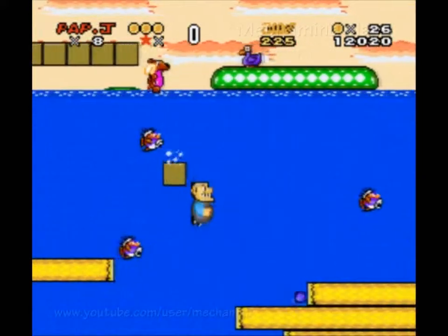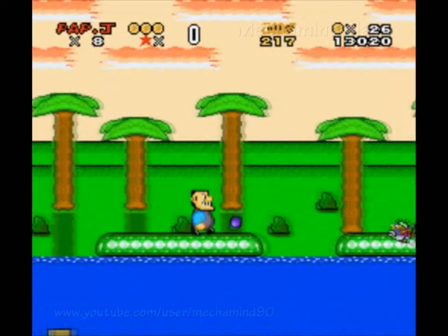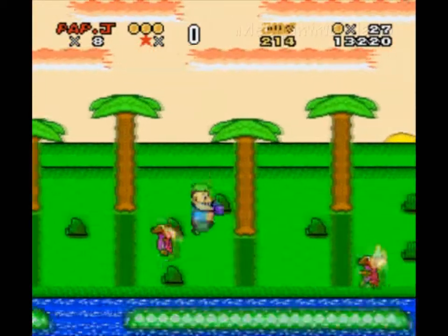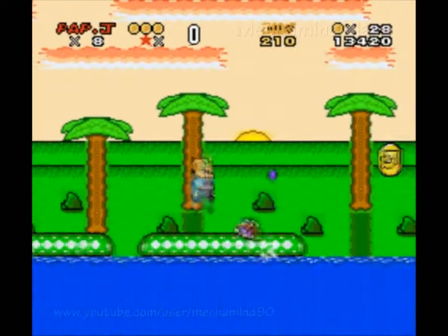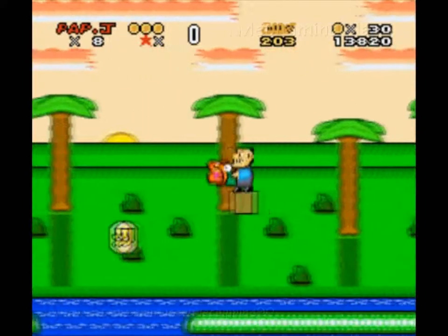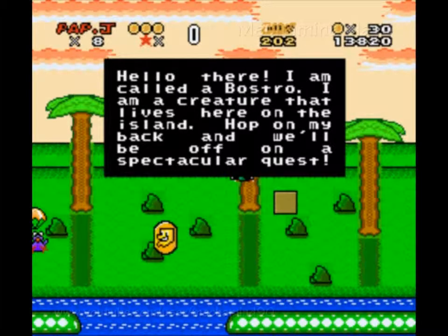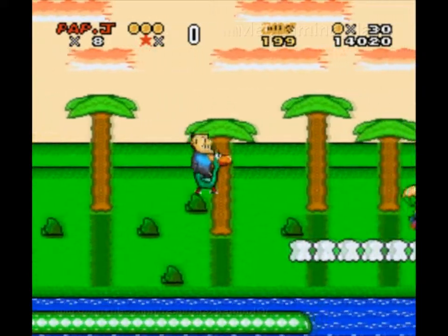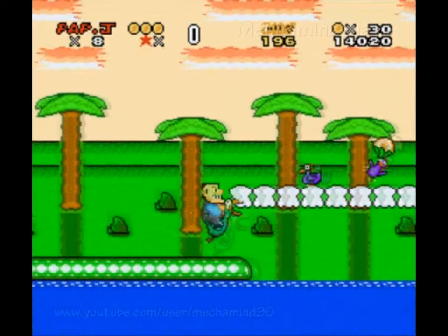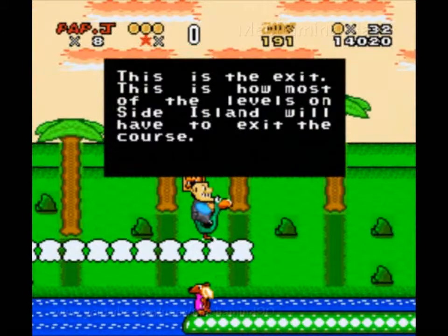And anything inside this? I guess it's just another fire flower — or not fire this time. It could be purple flame, but it looks like he's shooting different shaped gems. And hello there, I am called a Bostro. I am a creature that lives here on the island. Hop on my back and we'll be off on a spectacular quest. So we got Bostro instead of Yoshi this time.